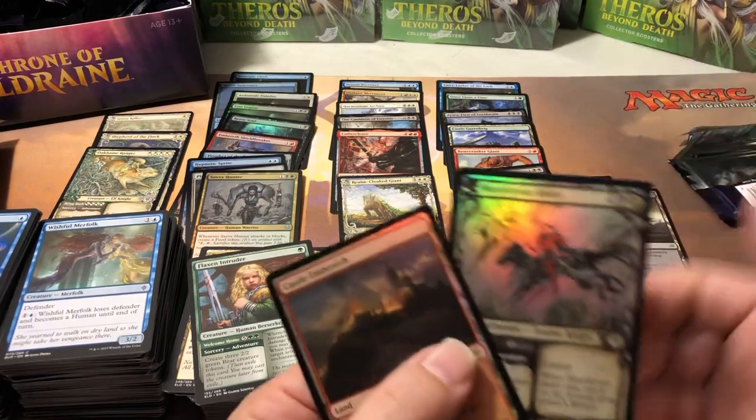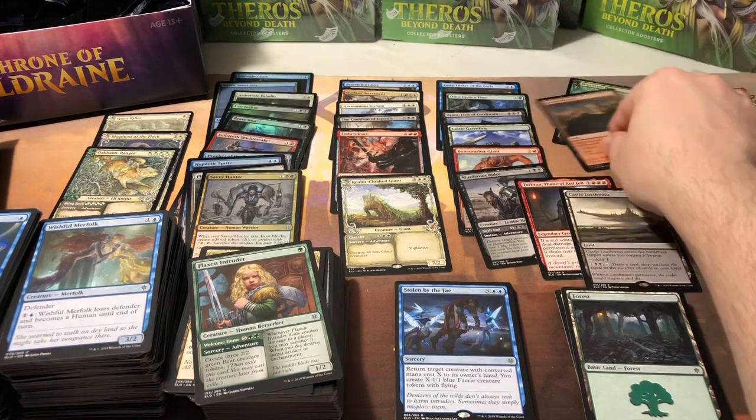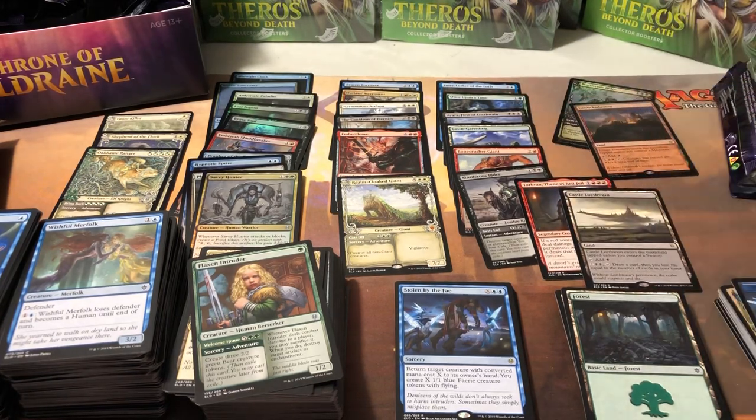The Embercleave at the end saved the day, and then a whole bunch of packs that each pulled something worth at least a few bucks — the foil Murderous Rider and the foil Castle Embereth were big hits too. Even when Throne boxes look at their worst at the beginning, they end up pulling through and providing some financial stability. Let me know what you think of Throne — I still think it's an awesome set. It's very versatile and great for draft, a lot better than Theros when it comes to drafting. Thanks guys, bye!